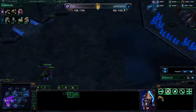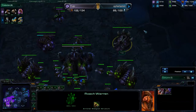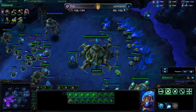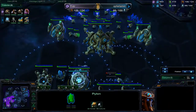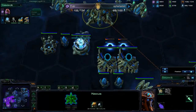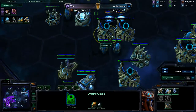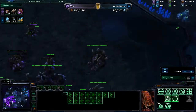I'm moving in here. I'm getting a lot of mutalisks, and I also got my roach warren out so I'm building some roaches now. He's mostly making colossus right now. His charge research is almost done. He still continues to make colossus and I'm continuing to make drones.